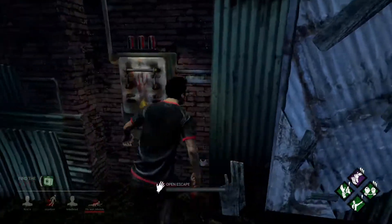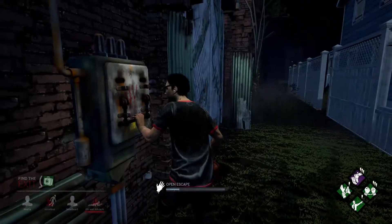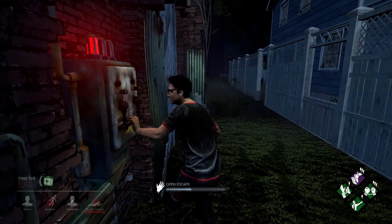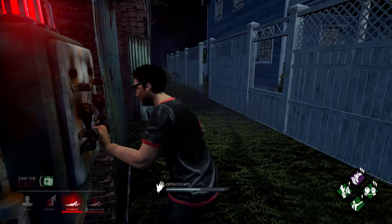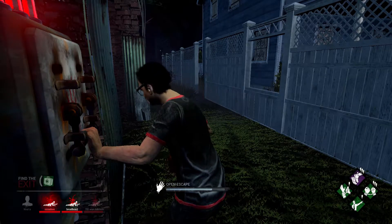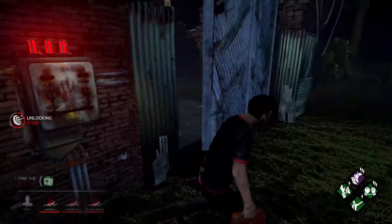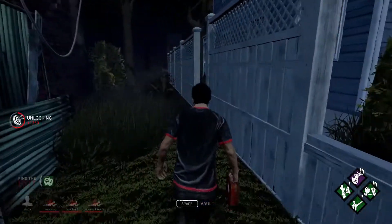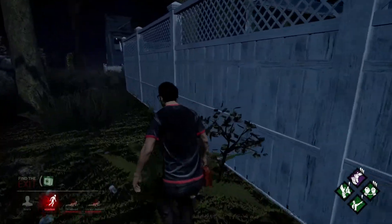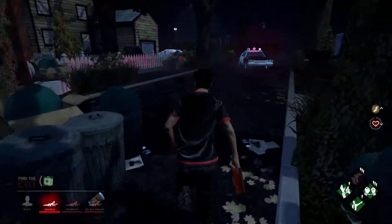Remember what makes areas strong is that they create a lot of distance between you and the killer, they have the potential to break line of sight which breaks bloodlust, and then they have good window placement, good pallet placement, and good open doorway areas that the killer has to go through in order to keep chasing you. It is always important to also be aware of what is near you outside of that strong area, because eventually the killer will catch up to you and you need a place to go once that has happened.